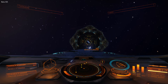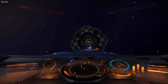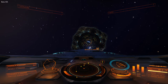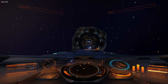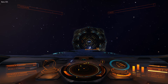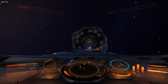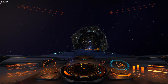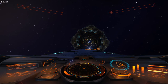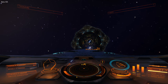We're also extremely bad at braking, and we're bad at maneuvering. The Anaconda is better at it than the Type 9, but compared to anything else, even the Type 6, these are horrible. You really can't describe how bad these ships maneuver — you really need to try to get a sense of it.